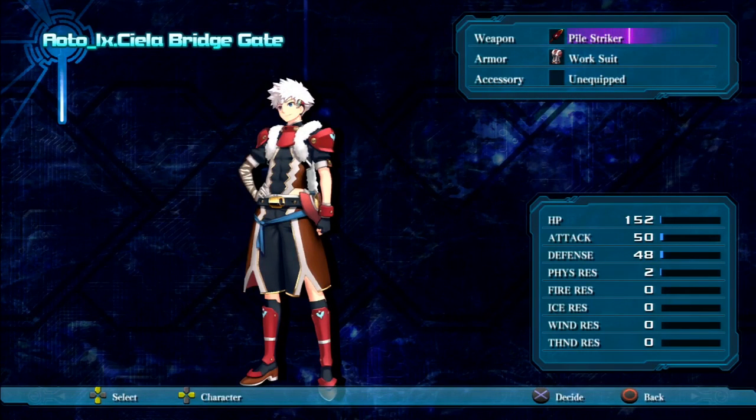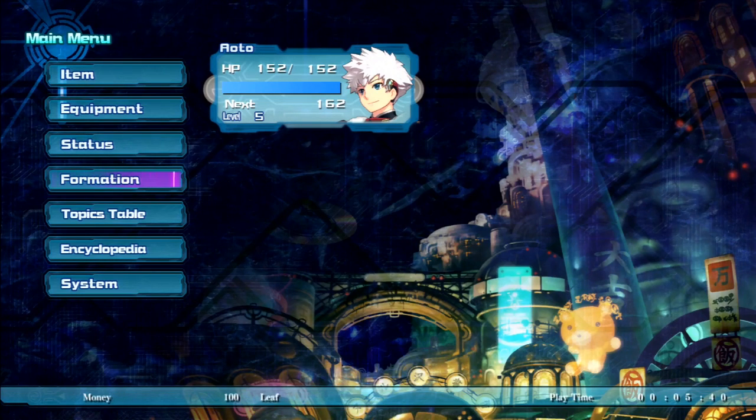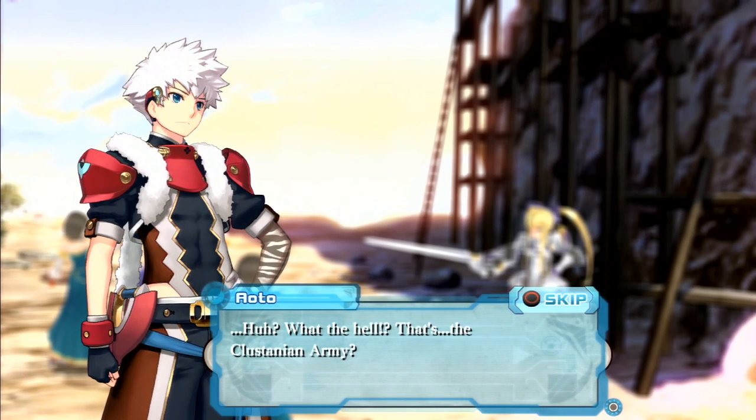Here's the Pile Striker — work suit, no accessories. 152 HP, 50 attack, 48 defense. Just like any other JRPG, it's got some simple stuff. The fine people over at Gust decided they didn't like the battle system in the second game, so they changed it again for the third time in a row. No longer do we have turn-based battle from the first game, nor do we have the weird duality stuff from the second game. This game has an entirely new form of combat — we've got to learn that as we go.